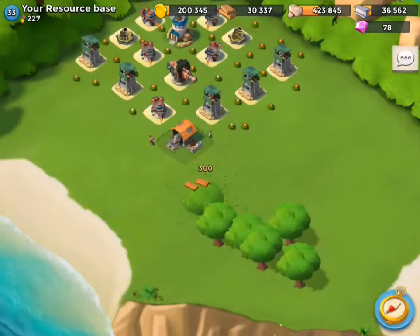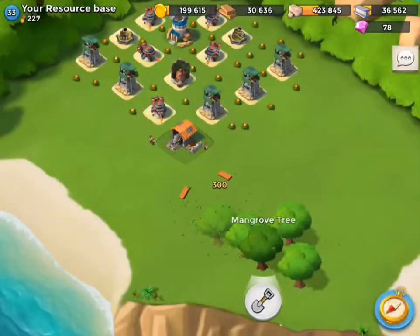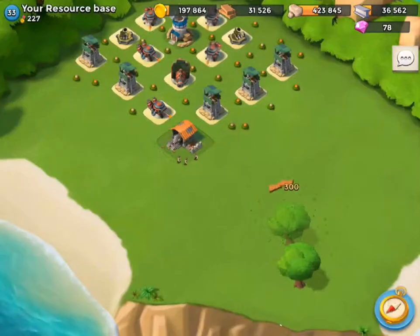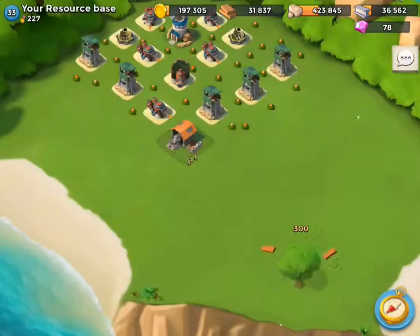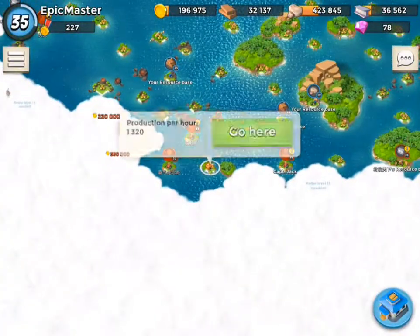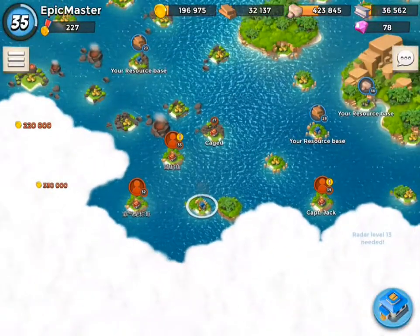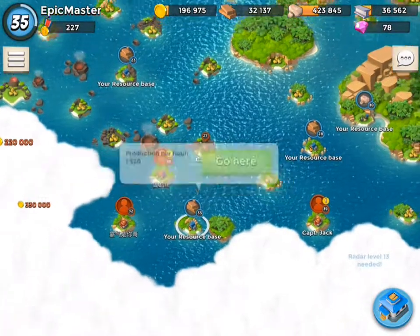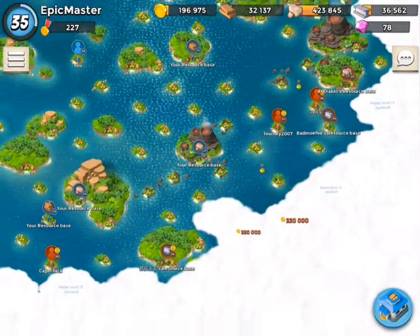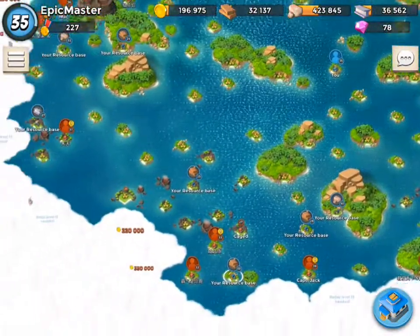Now let's go ahead and remove this wood from these trees for the final wood haul. We'll be at about 32,000 wood. So yeah, that's a pretty cool resource base now, guys. It's level 33 — I thought it was like 31 before. That is actually really amazing.